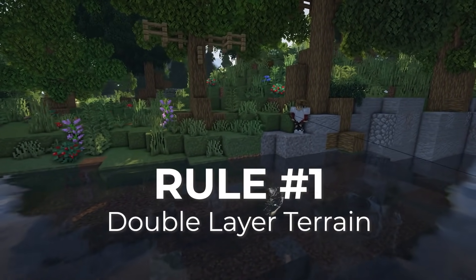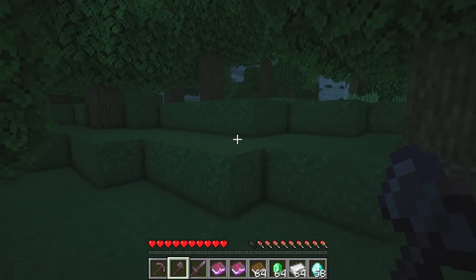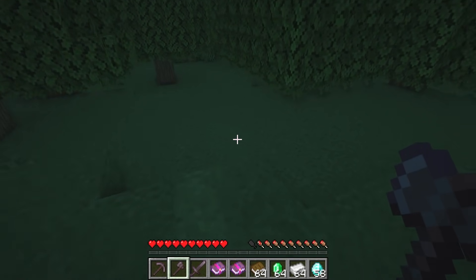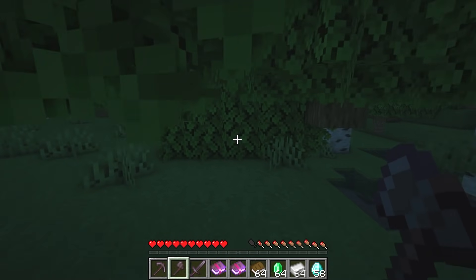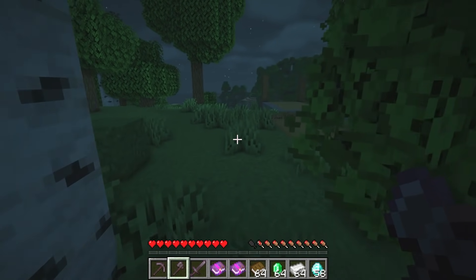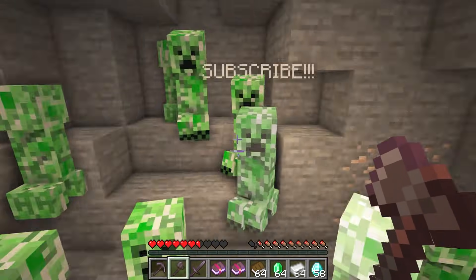Rule number one: always double layer your terrain. I'm sure we've all fallen victim to this one. You've been out, got a bunch of loot, a ton of diamonds, you're running home to put them in your chest — and then it happens. You fall straight through that hole. An enderman just had to take that one block, you're down the hole, and you see a pile of creepers. We all know the outcome.